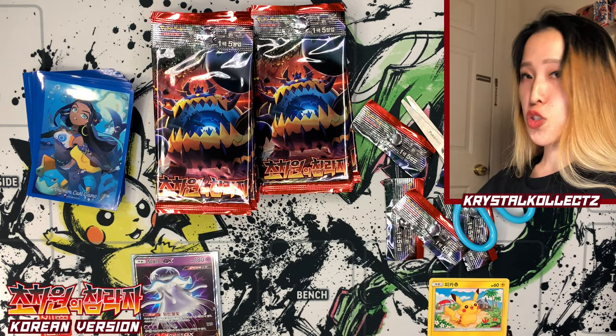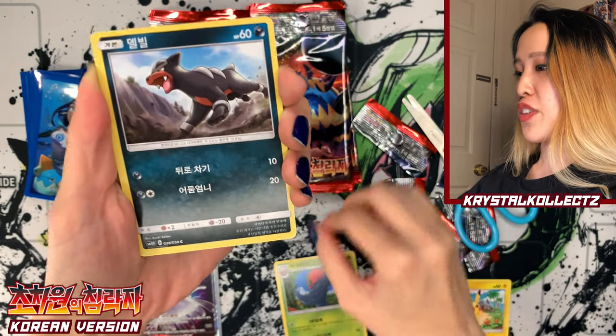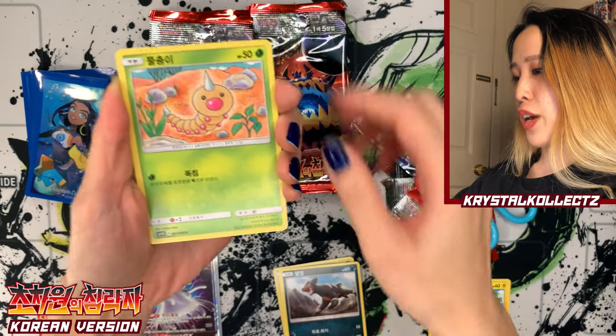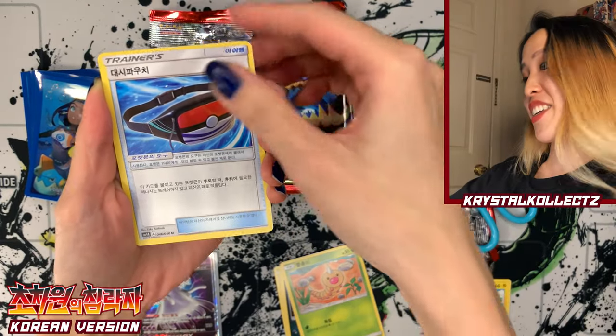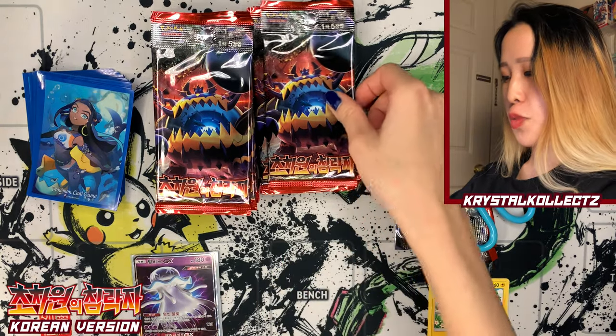Since it's mentioning trans-dimensional beasts, a lot of these Ultra Beasts come from a different dimension — very interesting. We have Houndour, Weedle, Dash Bag again, and also Mamoswine.